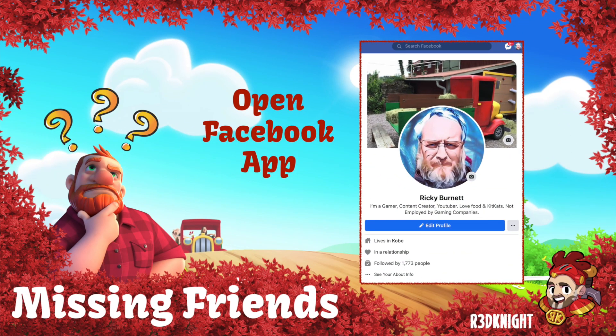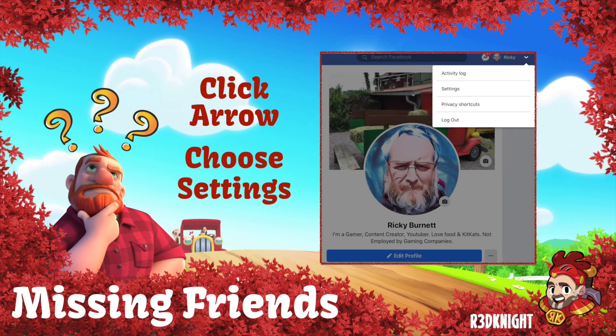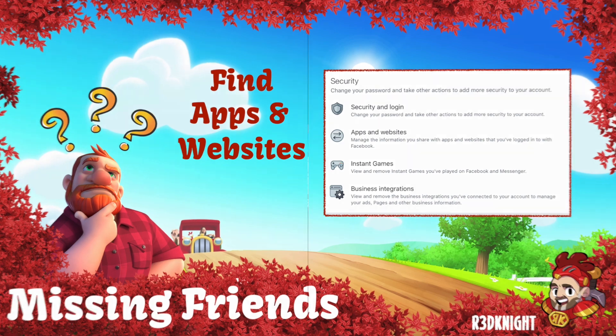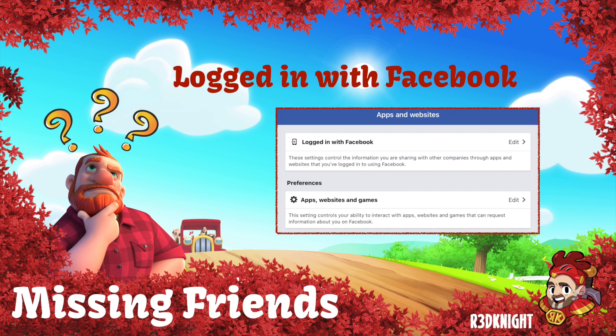The first thing you need to do is open up your Facebook app. Once you've opened it up, you'll see that you're logged in. You now need to go into your settings — in the top corner you'll see a little drop-down arrow. Clicking on that arrow brings down a menu. Click on the word 'Settings,' which opens up another menu, and then scroll down — you're looking for the Security menu, and then the one you want is 'Apps and Websites.'